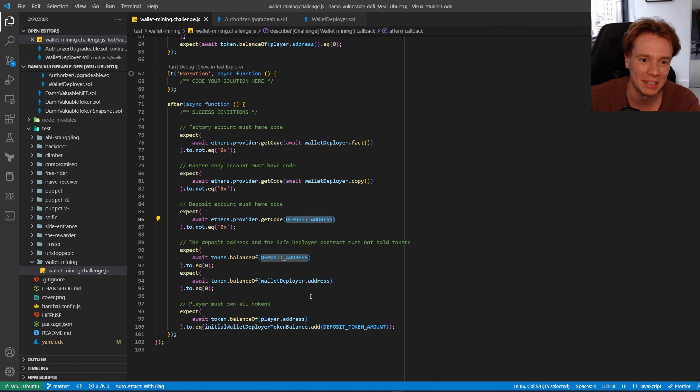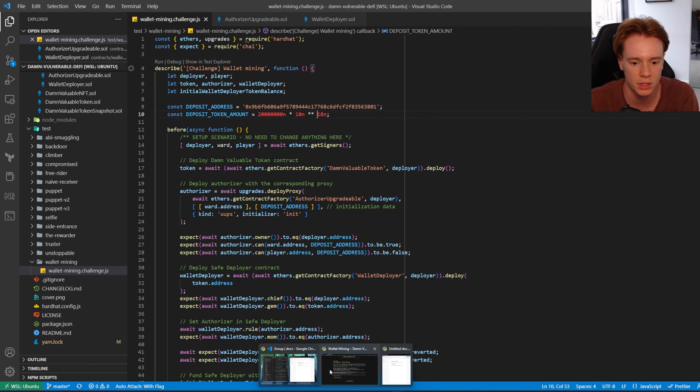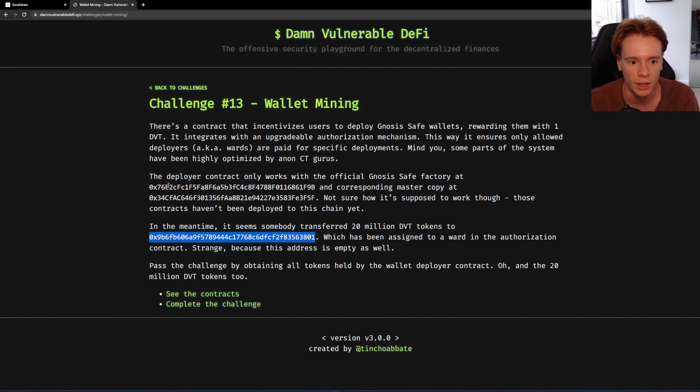There's a lot of setup there. This challenge is a two-part exploit. Part one involves taking over these hard-coded addresses — the deposit address, the master copy, and the proxy factory. I'll cover this first because it's easier to grasp. Then we'll go through part two: getting the 43 tokens from the wallet deployer.